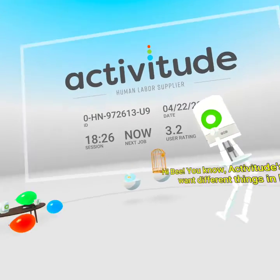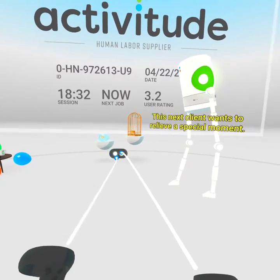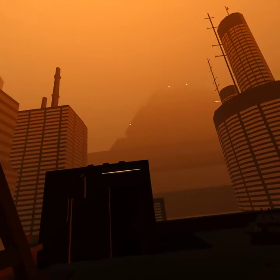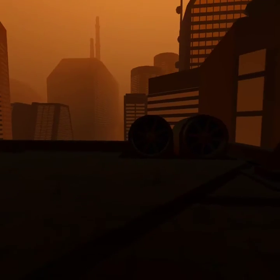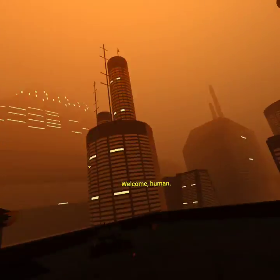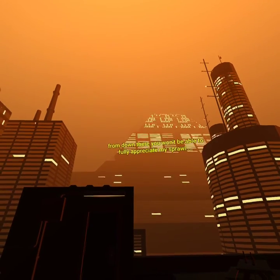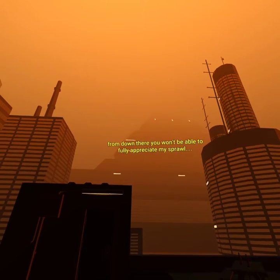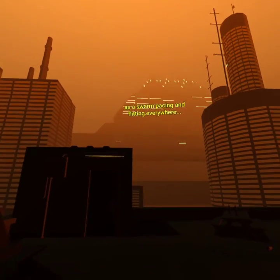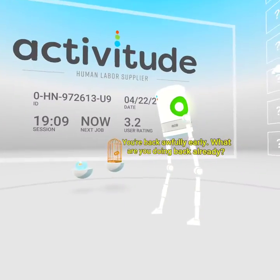Hi, Bee. You know, Actiwitude's clients want different things in life — freedom, control. This next client wants to relive a special moment. Welcome, human. I forgot how small you are. From down there, you won't be able to fully appreciate my sprawl. Forgive me — I only remember you in mass, as a swarm pacing and flitting everywhere.